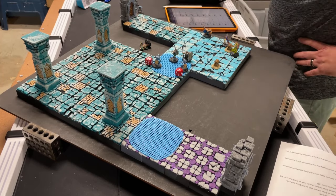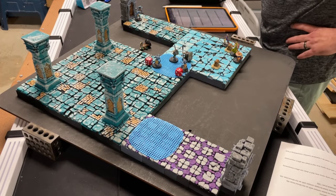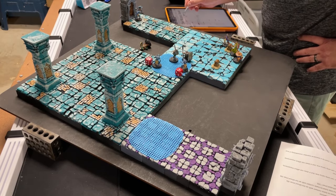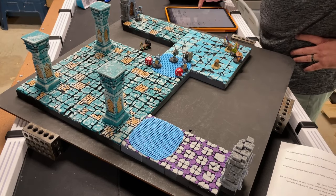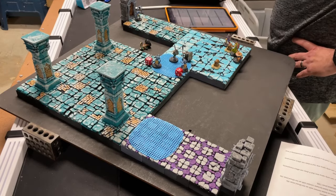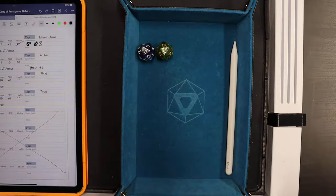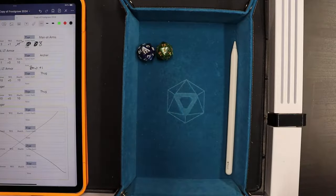Beginning of round four - rolling for new ghoul. Rolled a 14, one appears back near the entry point. Wizard needs to cast Heal on the man-at-arms before he dies. Wizard moves and casts Heal needing 10 - rolled a 2, failed by 8, takes another damage point, down to 12. Failed spell. Apprentice tries Heal on the man-at-arms needing 12, rolls a 19 - success! Man-at-arms gains 5 health, up to 8, and the wounded condition is removed.